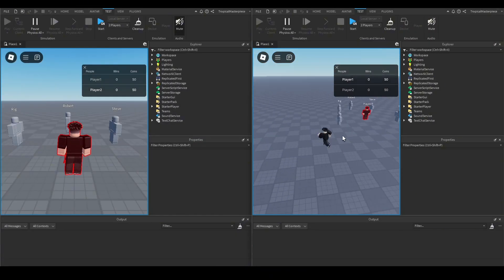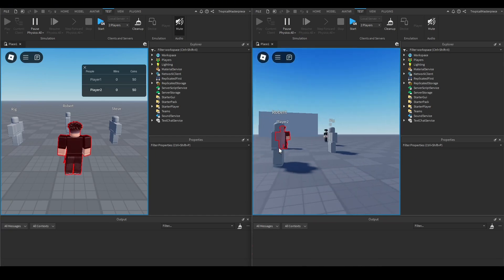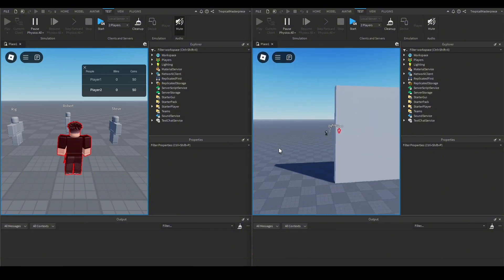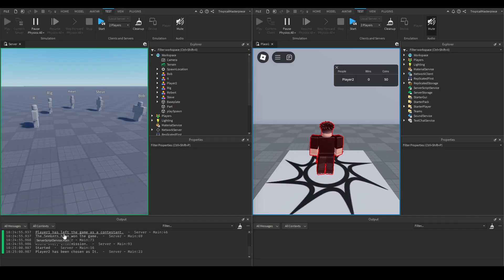Testing: player one is our hider, player two is the seeker with the seeker highlight visible through walls. We leave the game with player one. In the server: 'player one left the game as a contestant' — he was our hider — 'seekers have won the game.' Player two gets removed from the server files, round over, intermission, game restarts. However the check for minimum players only fires when the server first starts, so we need it to re-check every loop.